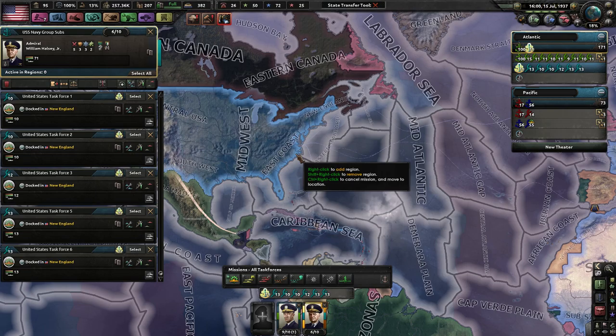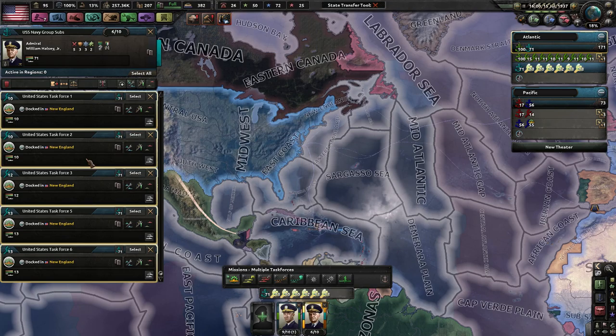Man the Guns for Hearts of Iron 4. As you can tell, I have already split up this Navy. I call this the USS Navy Group Subs. We have six different fleets of subs, because subs are very powerful in this new meta, apparently — that's what I've heard. I have split up all of my subs into this group.